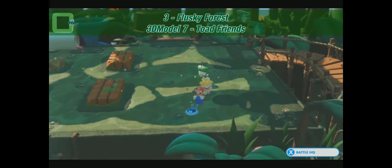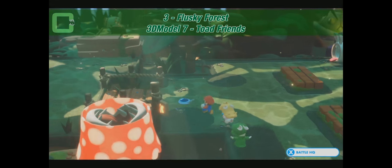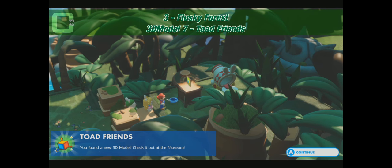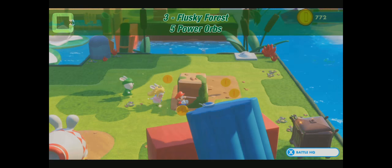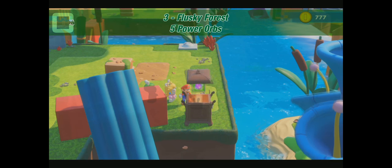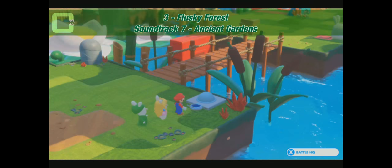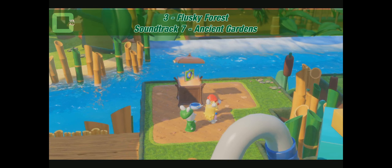Challenge 5 should be coming up right at the end of those battlegrounds. Here you move the block and you have two friends. Don't miss the cannon — it shoots you away again to some remote part. There are two chests here: one in the corner with five power orbs, and one over the bridge. That's the shortcut you can open up for later. Here's the bridge crossing to the second chest: Soundtrack number 7, Ancient Gardens.